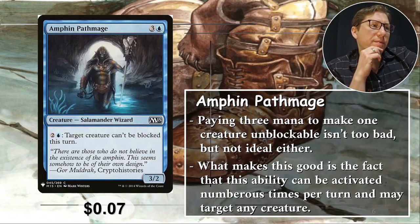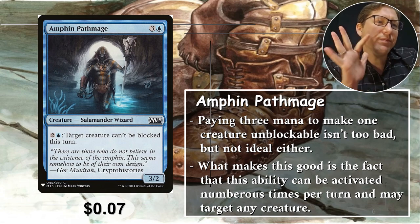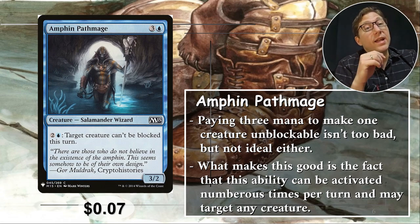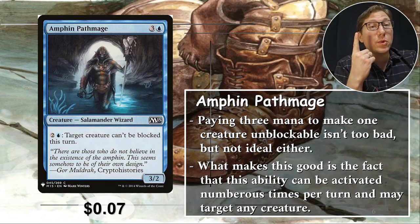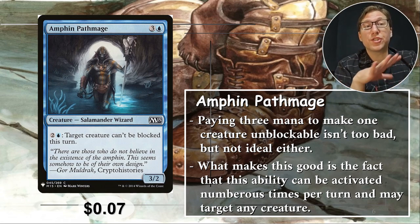Number five: Amphin Pathmage. It's three and a blue for a 3/2. For two and a blue, target creature can't be blocked this turn. That's a lot of mana, but it doesn't require tapping, which means you can do it multiple times in a single turn. Also, this doesn't say 'creature you control' — any creature.